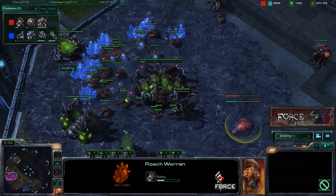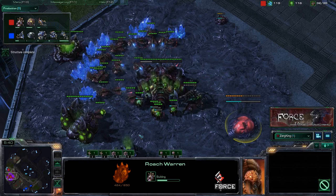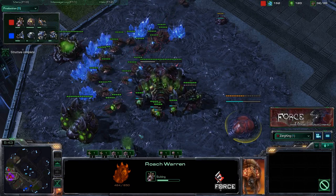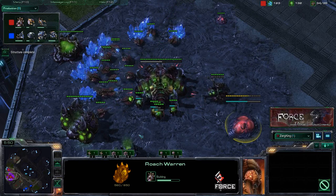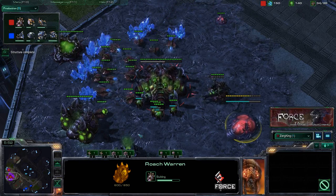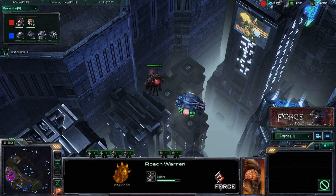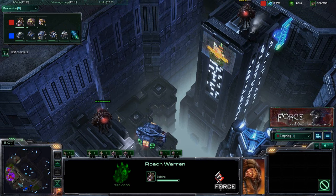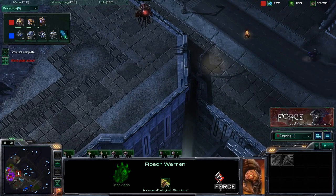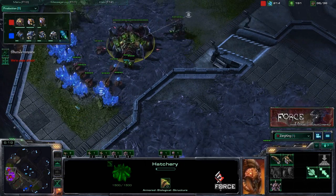We're getting a Roach Warren as well — not planning on a ton of Roaches, but just in case. If we find Roaches are going to be beneficial, we'll start pumping them out. You can already see the scouting taking place, sending Overlords outside of your opponent's base. This is really key — you're going to see any drops coming, any Banshees coming. Having that advanced warning is what allows you to properly prepare.